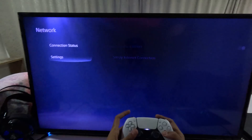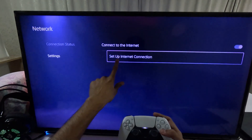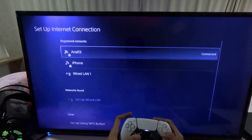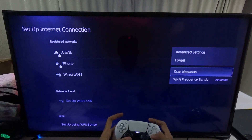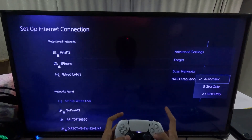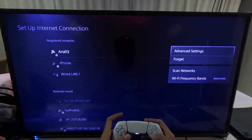Once done, go back to the main Settings, then back to Network. Select Settings and choose Setup Internet Connection. Press the Option button on your controller on your internet connection, then select Frequency and choose Automatic.